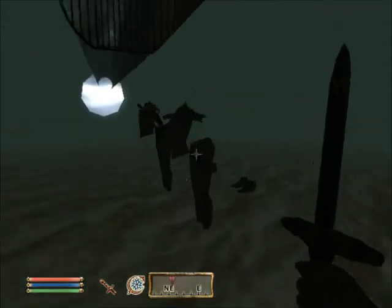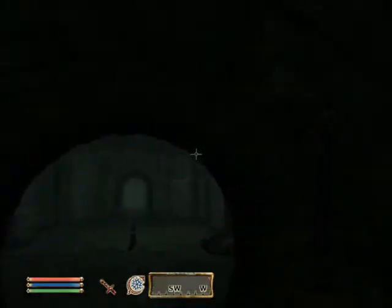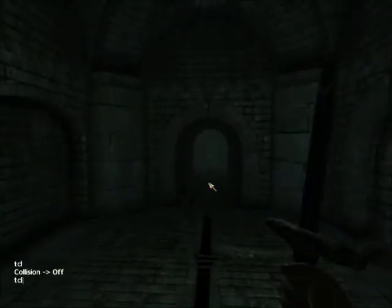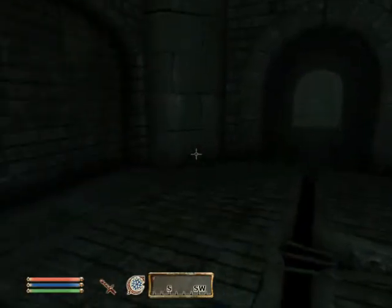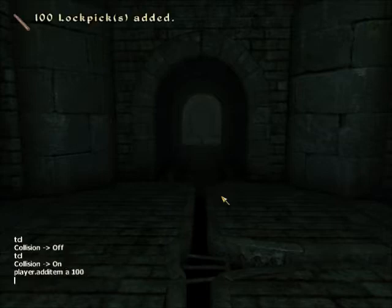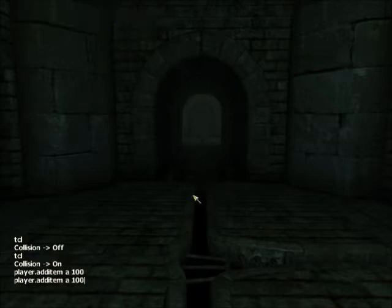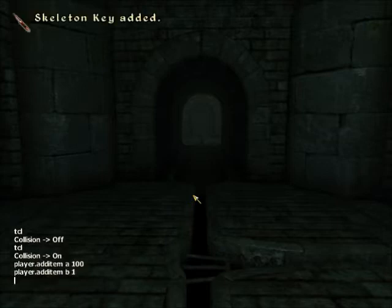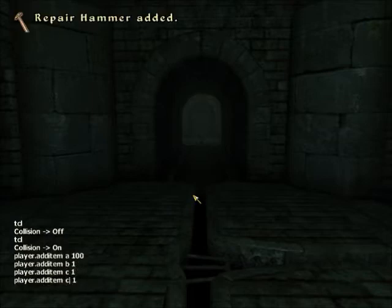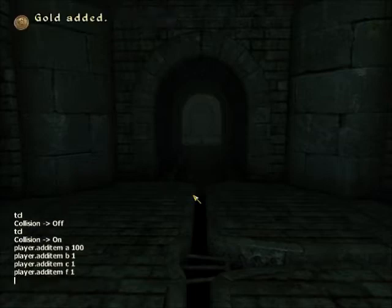This is good for mods — I remember before I was doing Midas Magic and I found a whole chest filled with a bunch of stuff I could use. There's also the player.addItem command. There's a whole bunch of items you can add: A is lockpicks — 100 lockpicks added. B is the skeleton key, C is repair hammers, and F is gold.